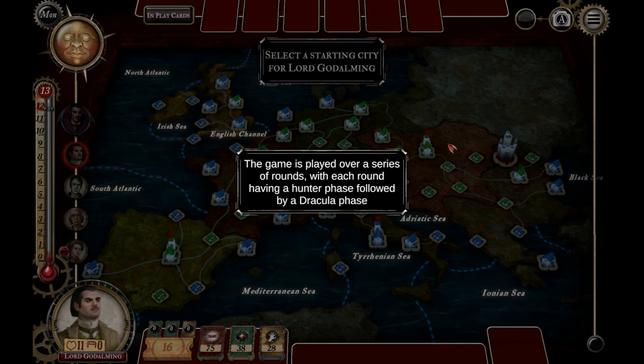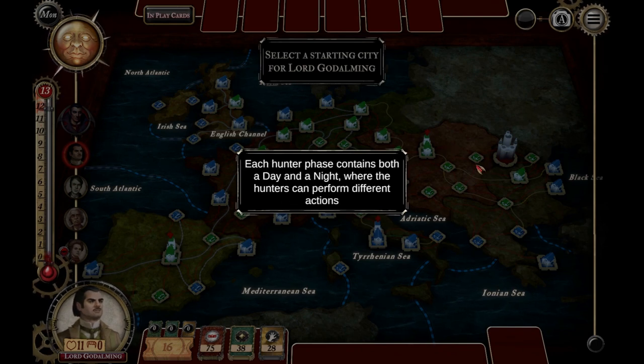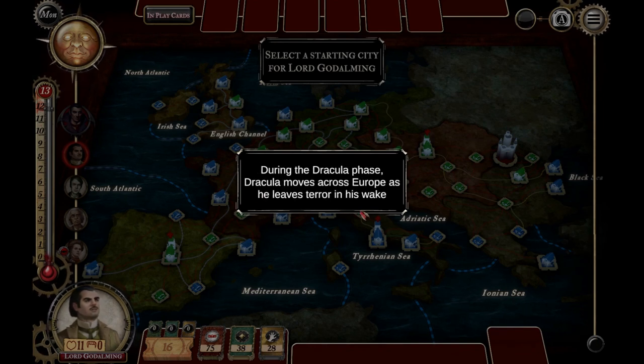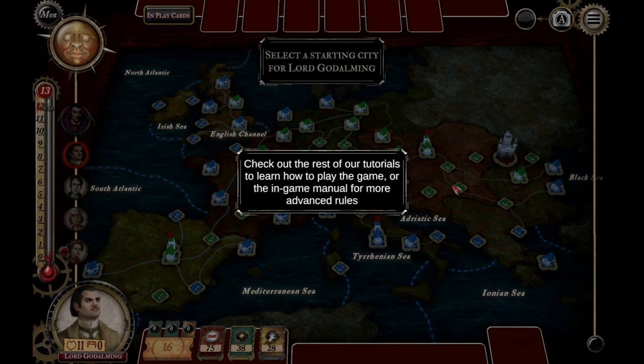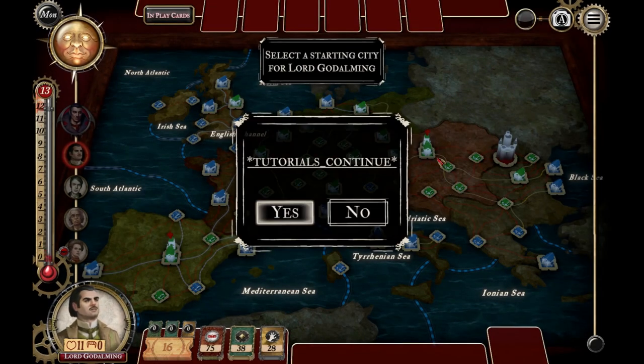The game is played over a series of rounds, each with a hunter phase followed by a Dracula phase. Each hunter phase contains both a day and a night where hunters can perform different actions. During the Dracula phase, Dracula moves across Europe leaving terror in his wake and biting victims. As he travels, Dracula leaves behind a trail which the hunters can discover to track him down.